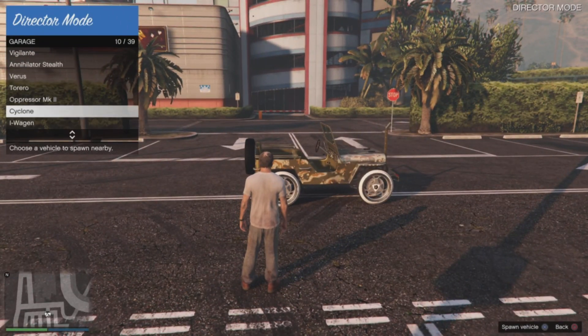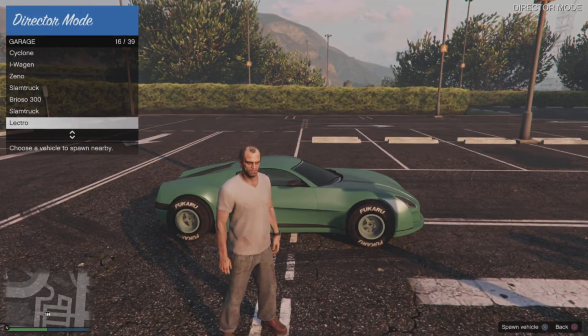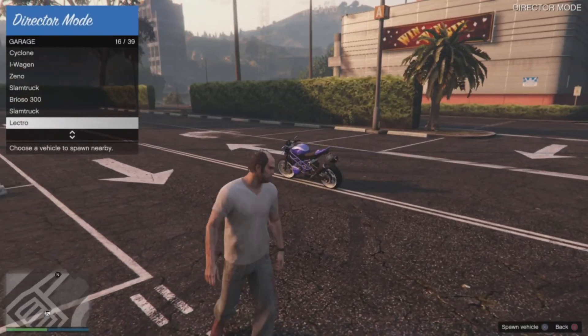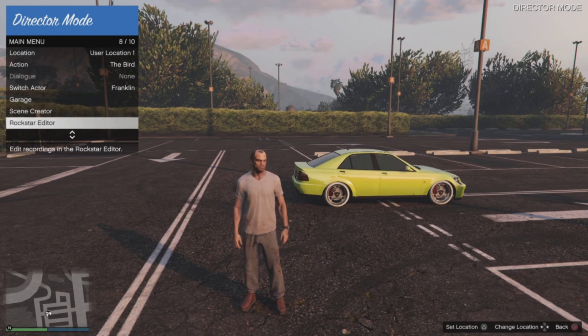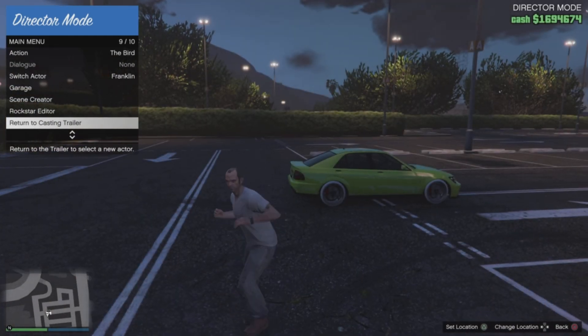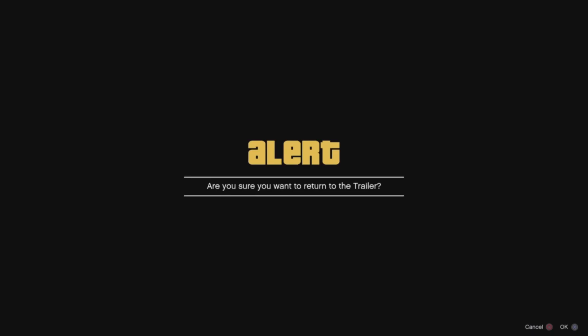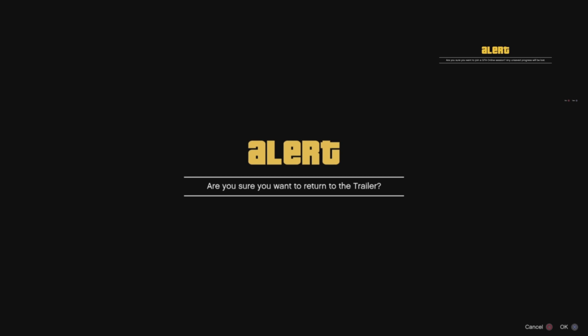I'm going to cycle through a couple to choose one. Once you choose a vehicle to bring online, go into your interactions menu and hover over Return to Casting Trailer. Wait for your online money to pop up in the top right of the screen. Once your money pops up — you can see here, this is my online money popping up — wait for it to disappear, then go ahead and click Return to Casting Trailer and wait on the alert.